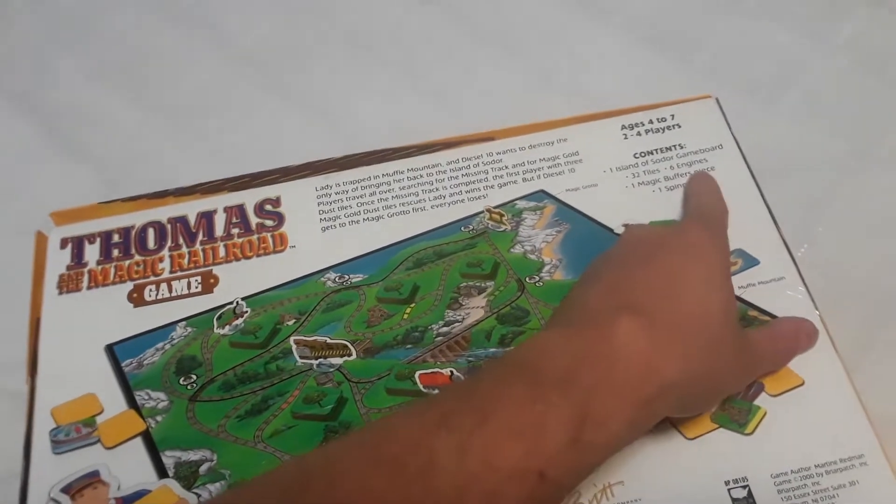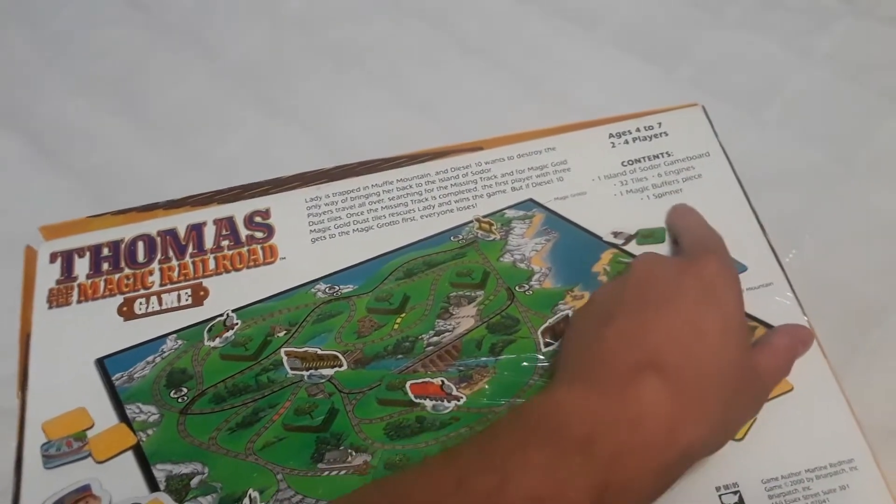The Island of Sodor game board, 32 tokens, six engines, a Magic Buffer piece, and a spinner.